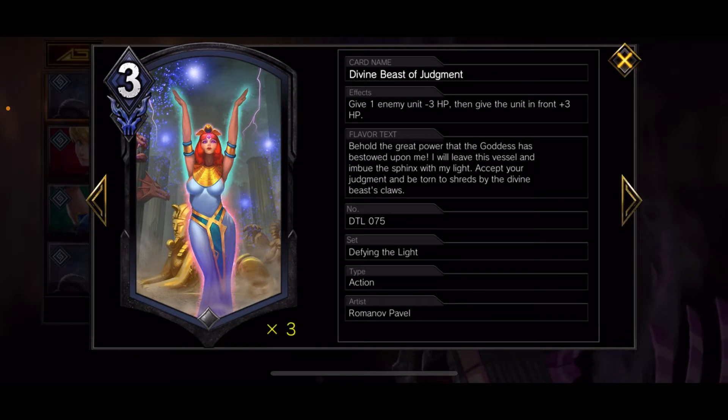Another new card: Divine Beast of Judgment. Give one enemy unit minus three HP, then give the unit in front plus three. We don't really care about the secondary ability unless it's a boss unit. If it's just something you want to die anyway, you can play it to just inflict minus three HP — that could remove a low HP unit or chip it enough to hit another threshold for another card.